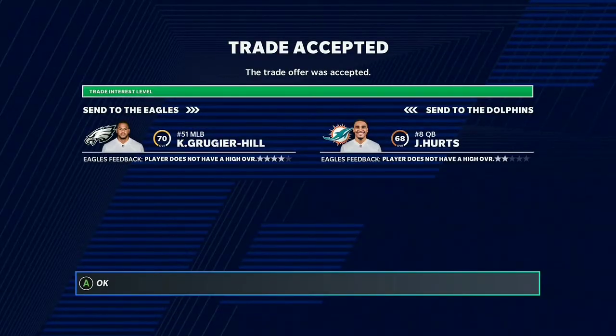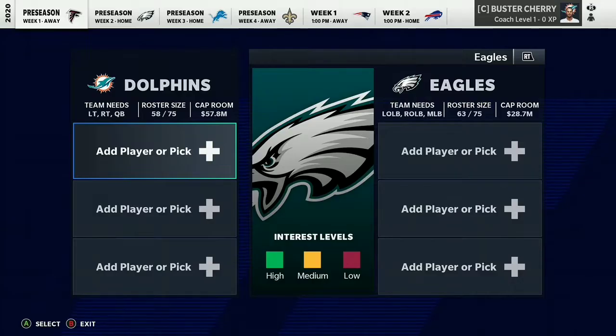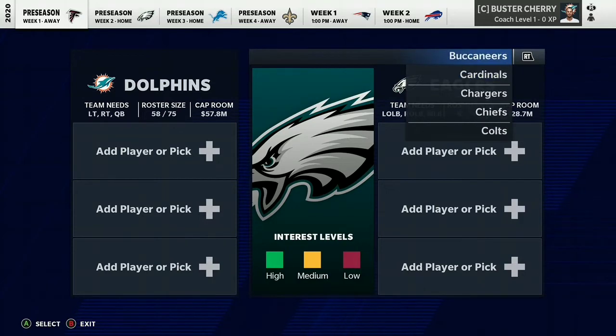A middle linebacker straight up for Jalen Hurts. You can probably pick up a random middle linebacker in free agency and get a free star development quarterback. Yes, he is 68 overall, but that development really does matter and it really does show.